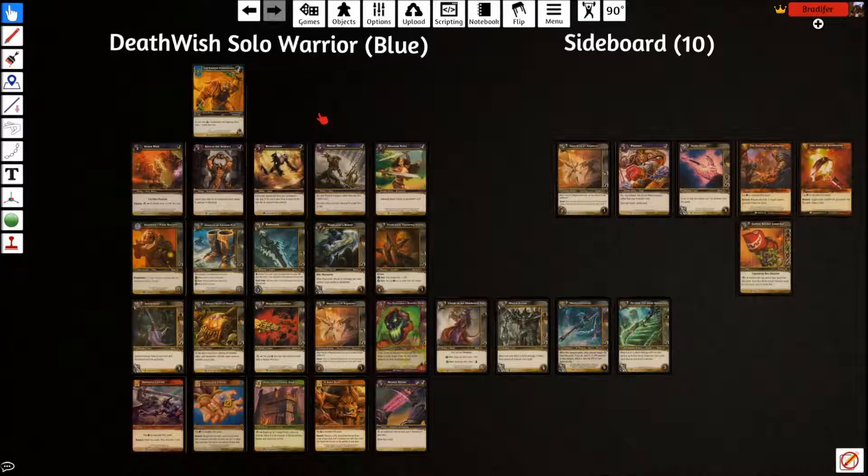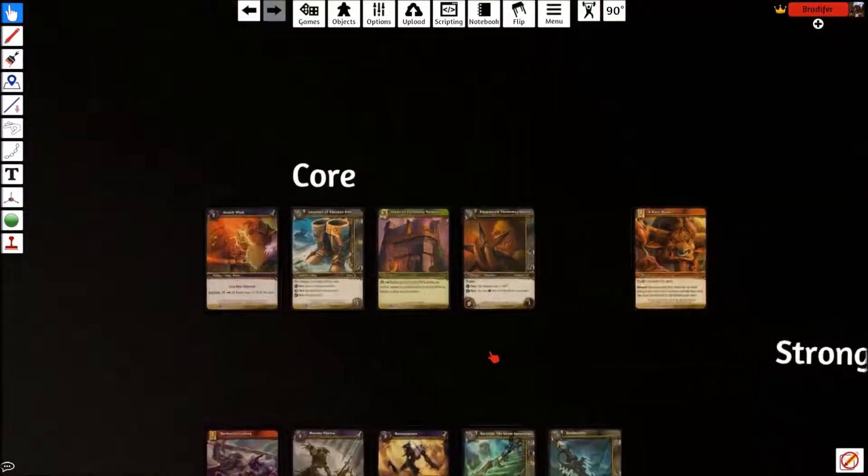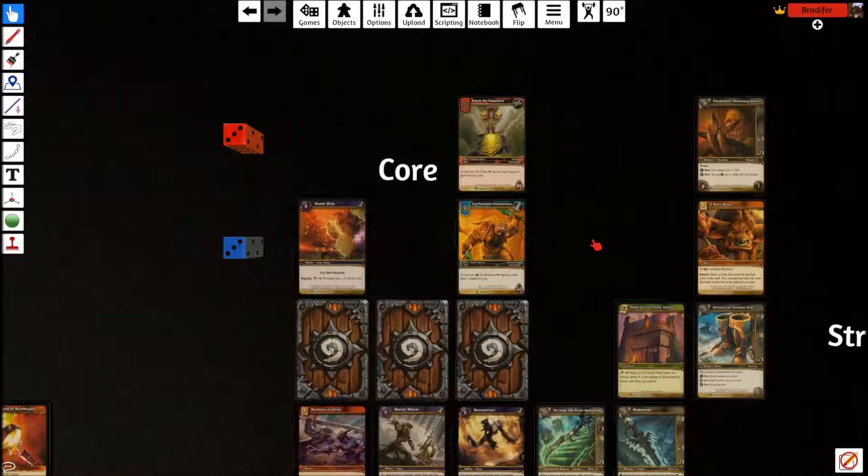We are a solo deck — we don't play any allies. We mostly just play abilities and equipment. Everything's built around Deathwish. The core of the deck works as a kind of combo. Both heroes have plus three attack.